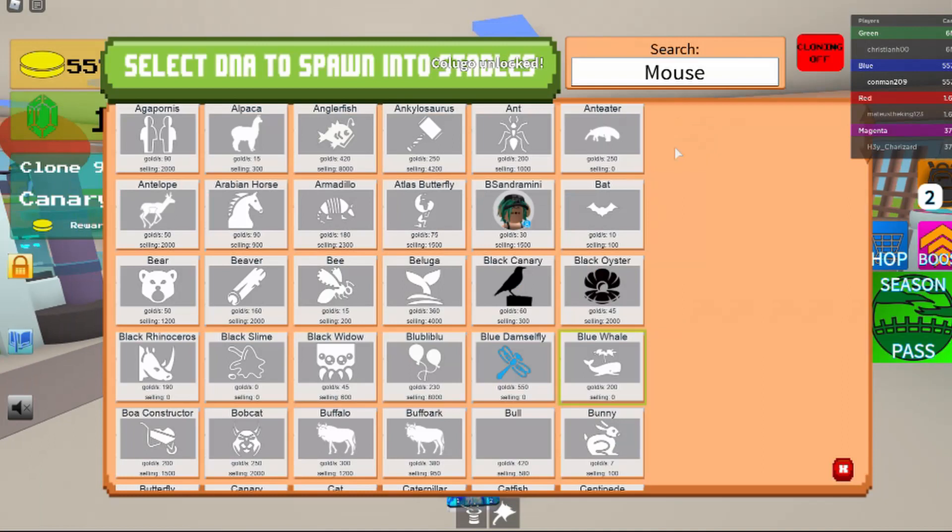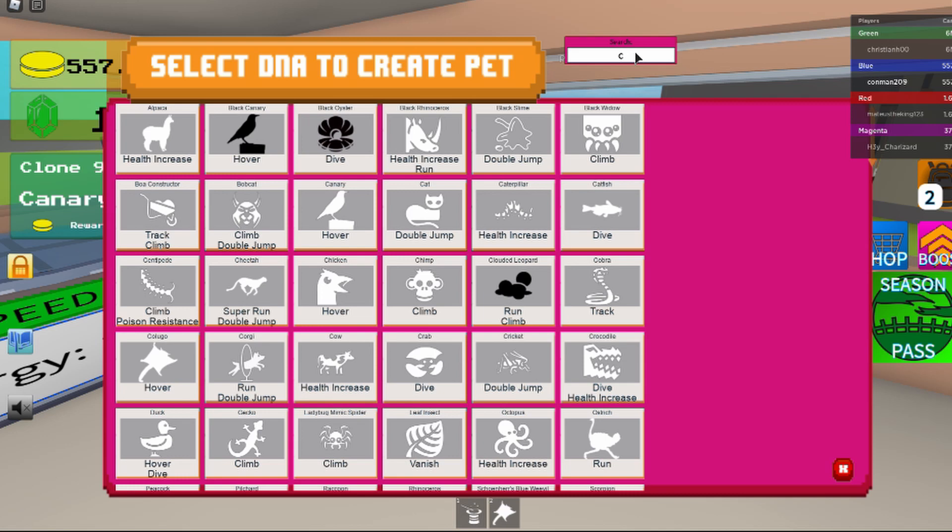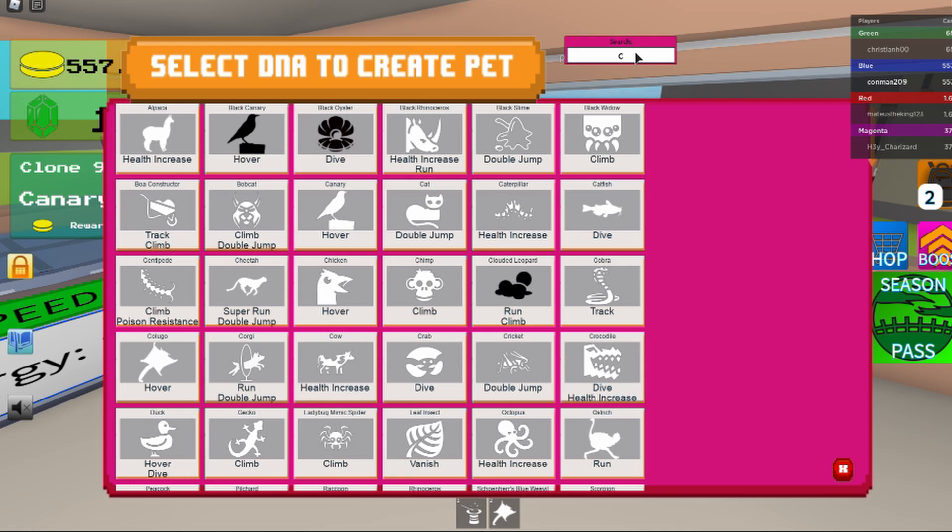The stats on it are 22 gold per second and 40 selling value. Then the skills on it — hover. That's how it looks.